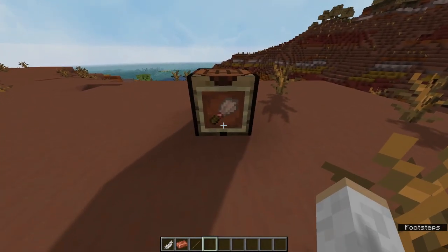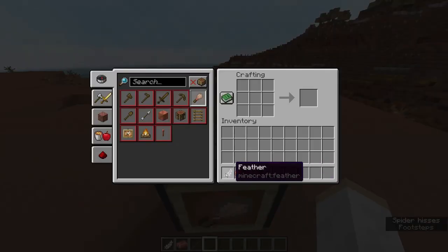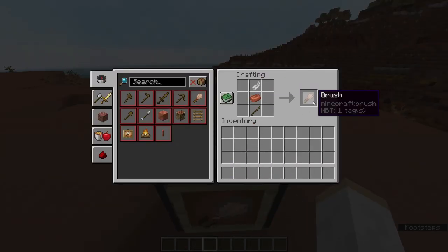The first thing you're going to want to do is build yourself a brush. You're going to do that by placing the feather, the copper, the stick, and then you will get yourself a brush.